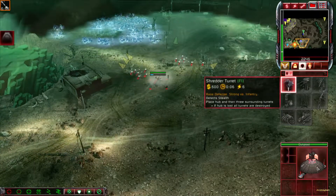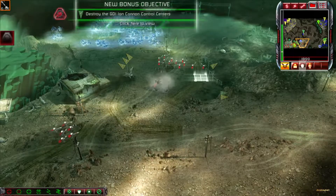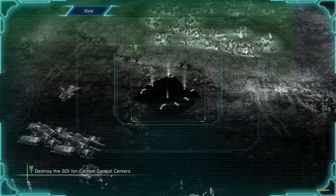Building. Tiberium exposure detected. We have orders. Incoming transmission. GDI is poised to use their ion cannon. Eliminate or capture their ion cannon control center before they can use the weapon.